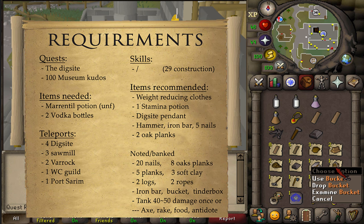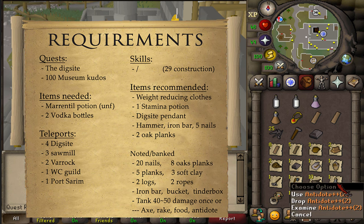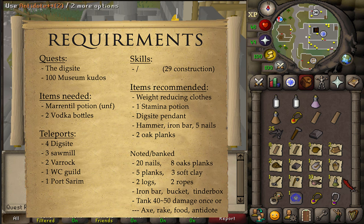After the quest I would also like to unlock the magical mushroom trees for easier teleportation around the island. Three out of four require absolutely nothing, but the fourth one may require an axe, a rake, some food, and an anti-poison. You will either need to bring these four things or be able to tank 40 to 50 damage once.